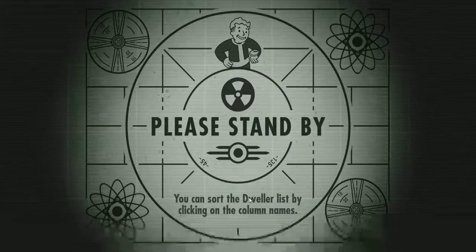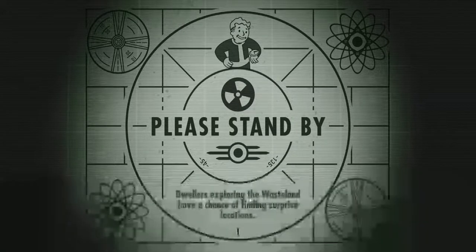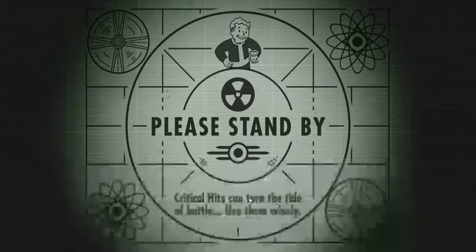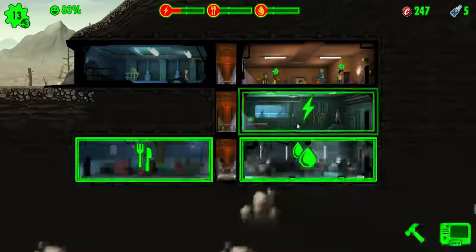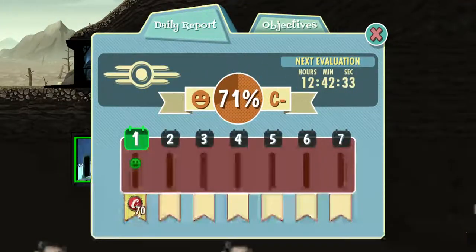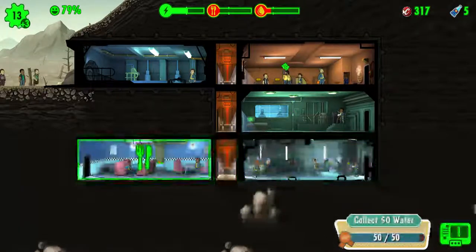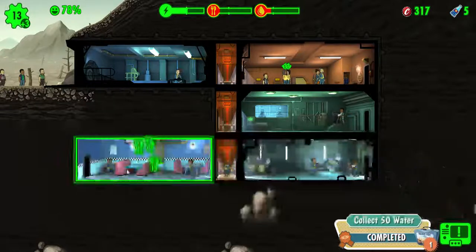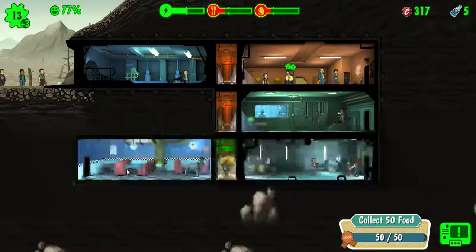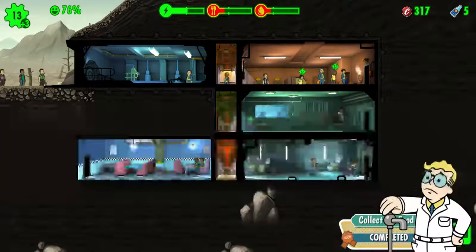It just depends on weapons and stuff. Now, if you are playing this on Android mobile, there is an app where you can get unlimited stuff — unlimited caps, unlimited Nuka Colas, and unlimited stimpaks and all that. Oh yeah, she's ready to have the baby! We also got something in a lunchbox.